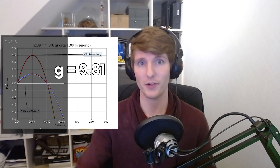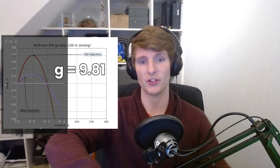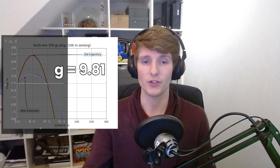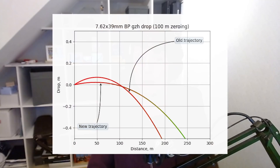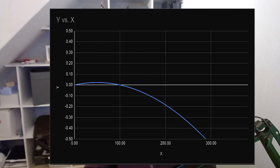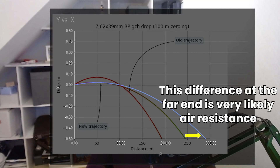What about the new trajectory? I plugged in 9.81 meters per second squared - Earth's actual gravity - into the equations I generated, and lo and behold we come out with exactly the chart that BSG shared for SP6, which comes out to 0.13 meters as the maximum height. The angle is much lower as you'd imagine and it also reaches a 100 meter zero. This means the new model will actually use realistic Earth physics and gravity, which is great. I also verified this with 762 BP and it also matches both the old and new ballistics models.